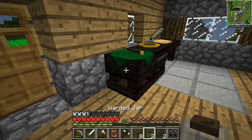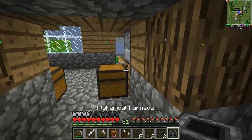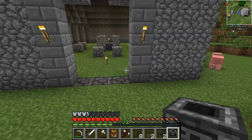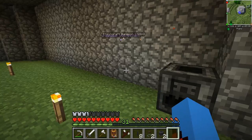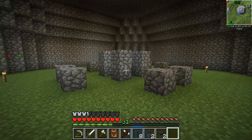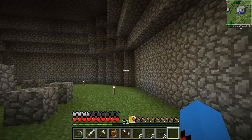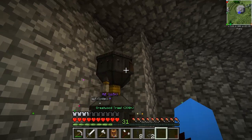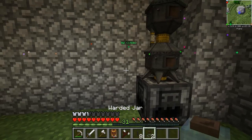Let's put the alchemical furnace down right here. All the jars that are going to hold Essentia need to be in range of the infusion altar, which is going to be here — and then they can get sucked out of the jars and into the infusion process. One arcane alembic on top, then two. You can see the spouts coming out. Now let's place the Essentia tubes and see what happens — you can already see this has got two pieces of Terra inside.